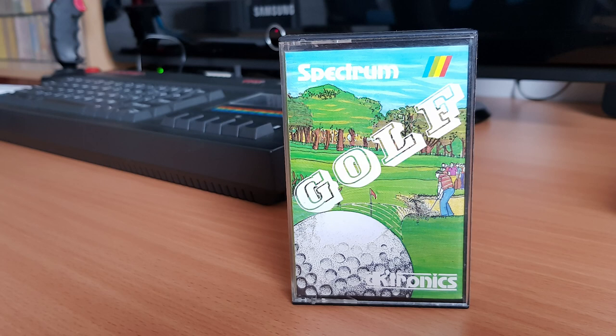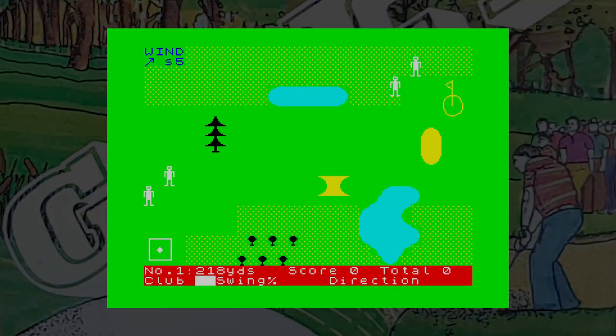Next we have Golf from DKtronics in 1983, another 16K game. The difference between this and the first one is very obvious — large graphics and smooth movement. The game has 18 holes and you can select clubs in a numeric sort of way: club 0 is a wood, 1 to 8 are irons, and 9 is a putter. You select a club, how strong you want to hit the ball as a percentage, and the direction based on a compass — north being 0, east being 90, west being 270. Each club has a maximum distance, so you'll need to know your clubs. If you get on the green, the view changes to give you a better view. Once you get used to things, it's not a bad game.